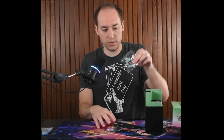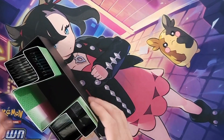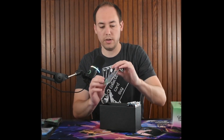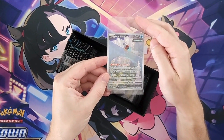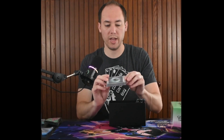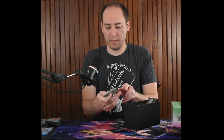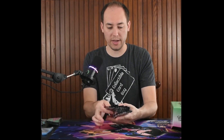We have our condition markers and dice — set those to the side. We've got our sleeves and code card, and here is our promo — a full art promo of the Iron Bundle, a very cool future card. We also have our pack of 45 energy cards and four card dividers.